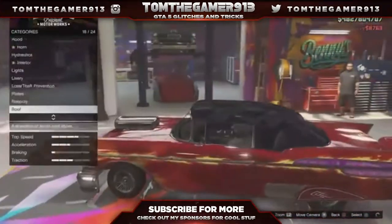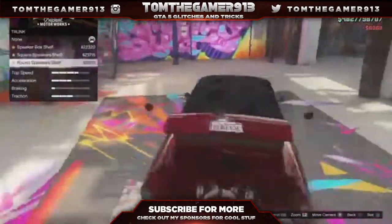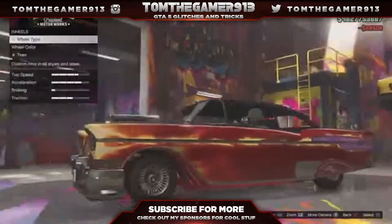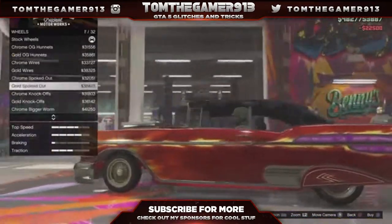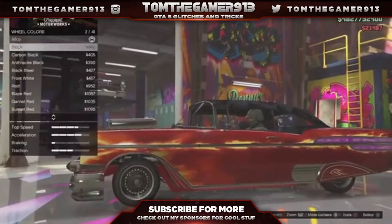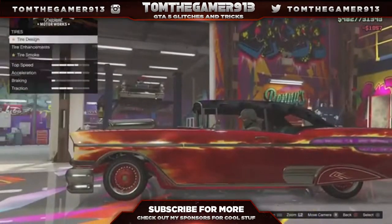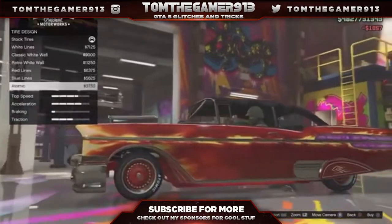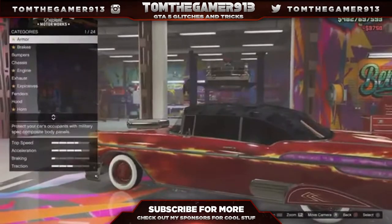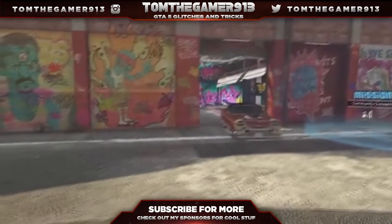Now I'm going to tell you how to get shark cards for free. On screen right now you should see an app called App Banana. There's also another one called Feature Points, but I haven't used that — I've just heard of it. Basically on App Banana you download the app onto your phone or tablet, and then it has a load of things like: download a game, open it for 30 seconds, and it'll give you a certain amount of points.